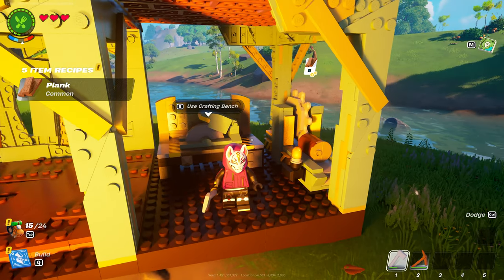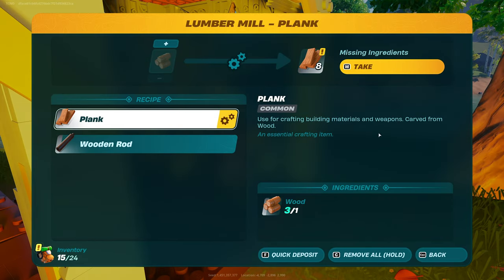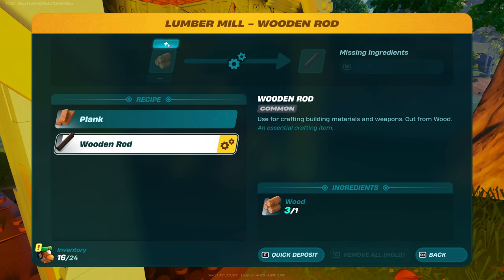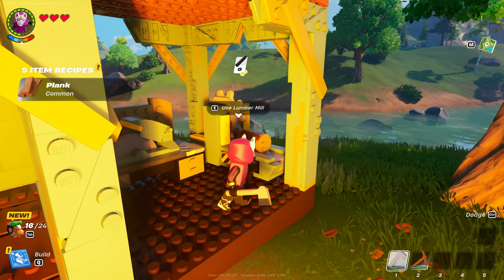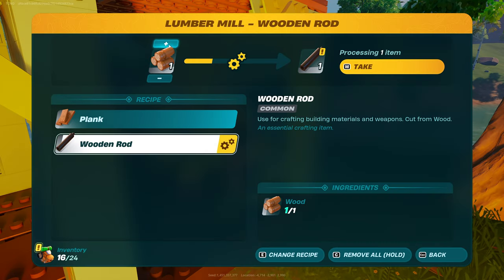For this, you'll need 5 wooden rods. So, once again at the lumber mill, once it's done, we can take all of our planks, then assign it the wooden rod job. By changing recipe and adding some wooden logs, we'll craft ourselves 5 of these. But from each log you only get 1, so we'll need to find some more wood.